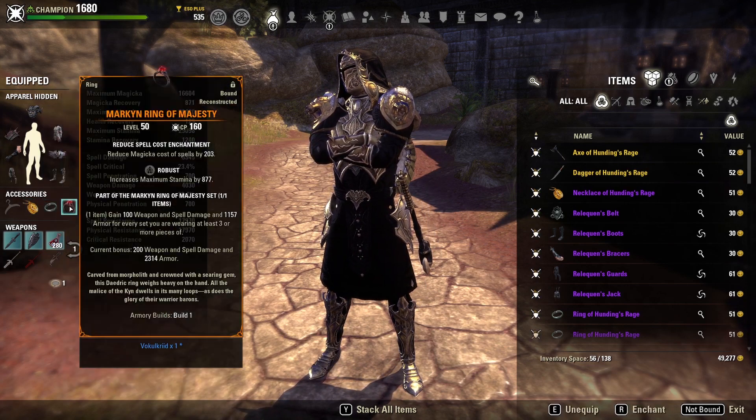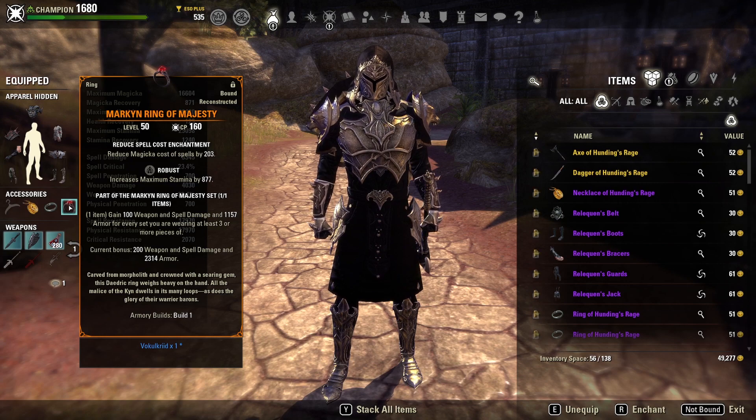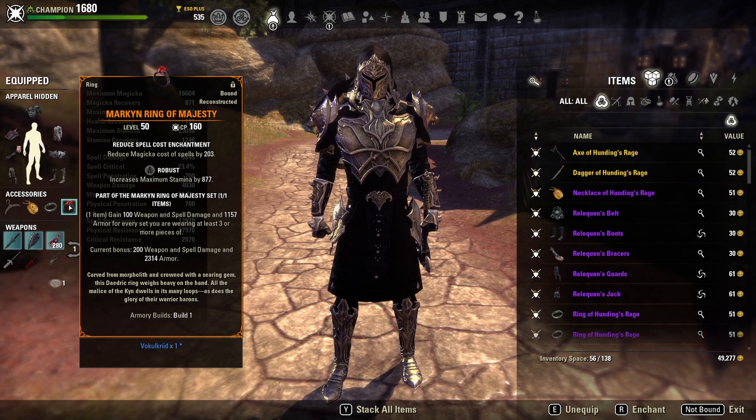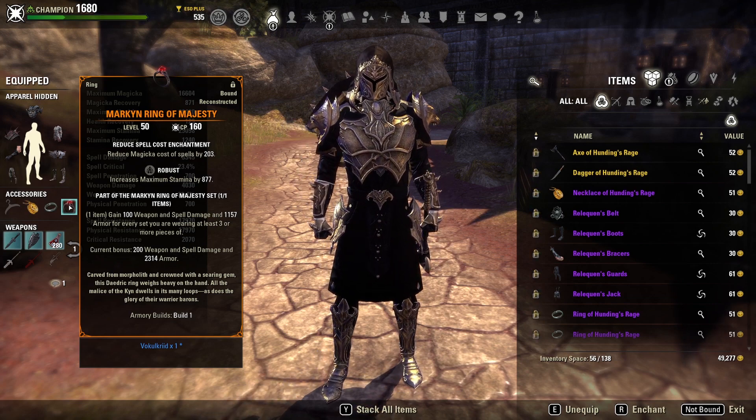Trainee fills that open slot well because we do have a Mythic on the build — my personal favorite, the Ring of Majesty. This gives us 200 Weapon Damage and 2,300 Armor, providing a really nice boost to offense and a very big boost to defense. I find that armor incredibly valuable. Getting 2,300 armor off a ring is really, really good, and the tankiness is quite noticeable. It's my favorite Mythic in the game and I use it on a ludicrous amount of builds this patch.